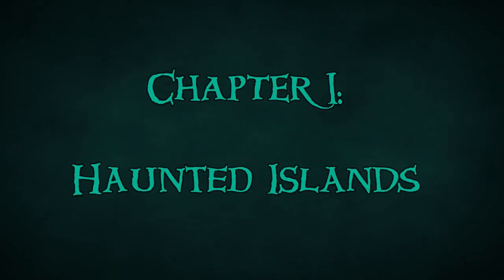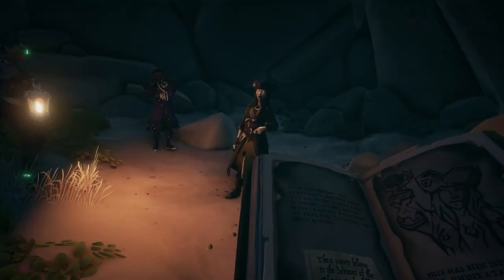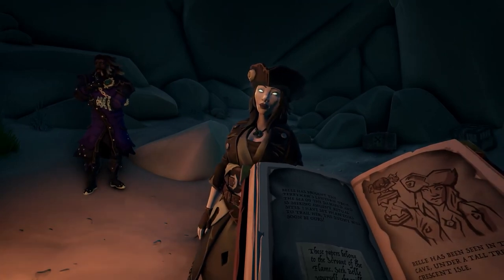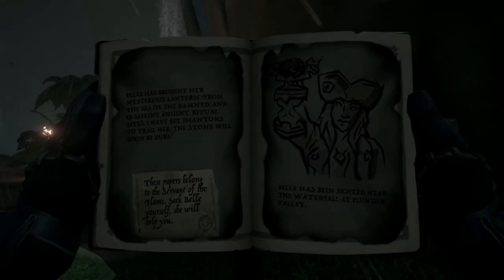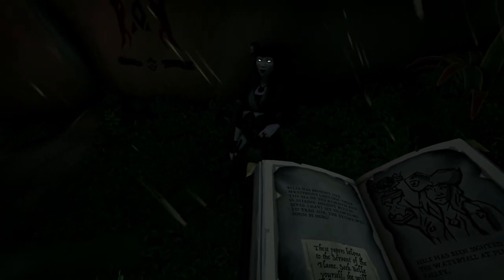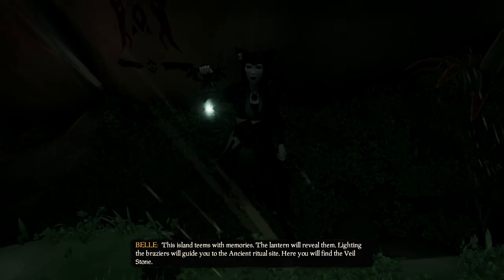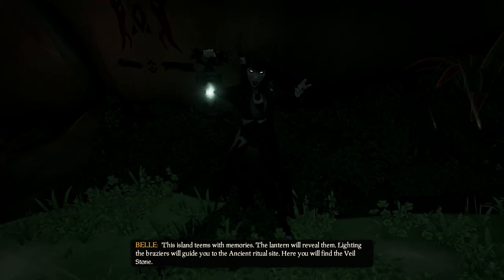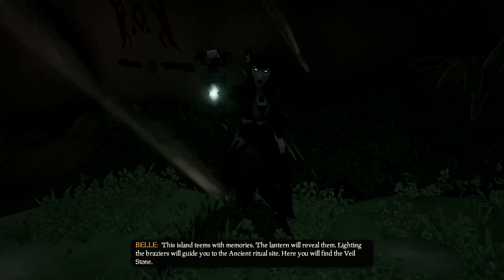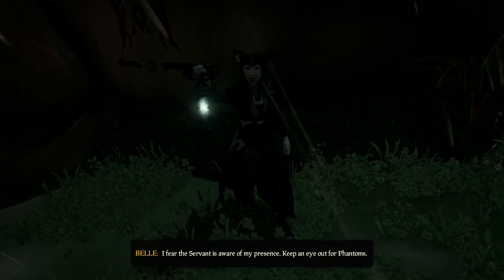The Haunted Islands encounter will begin with a page being added to the quest book, telling us to find Belle on one of the Sea of Thieves' biggest islands — Kraken's Fall, Old Faithful Isle, Thieves' Haven, etc. — at the landmark described in your book. She will tell us: this island teems with memories, the lantern will reveal them, lighting the braziers will guide you to the ancient ritual site, and here you will find the Veil Stone. Keep an eye out for phantoms.